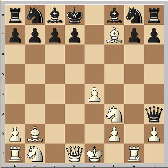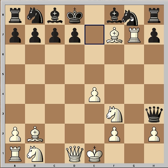That's why the king can't take — he has to go to d8. And now another surprising move: rook takes on g7. If bishop takes, then bishop takes and wins the rook.